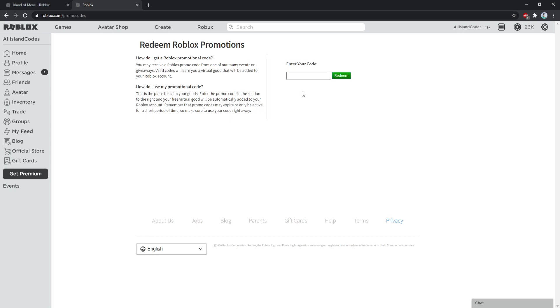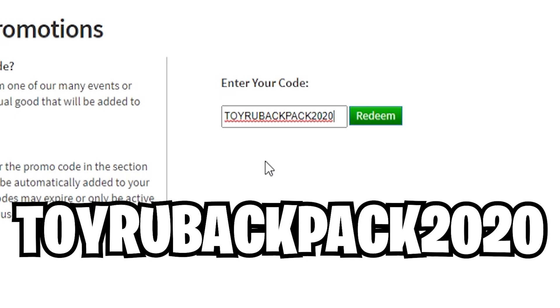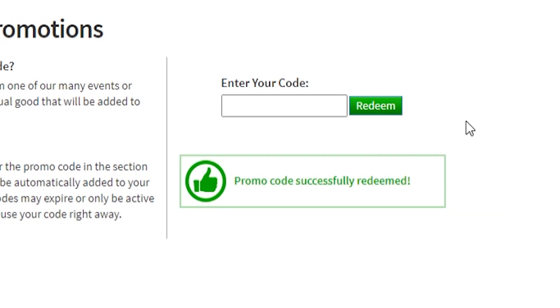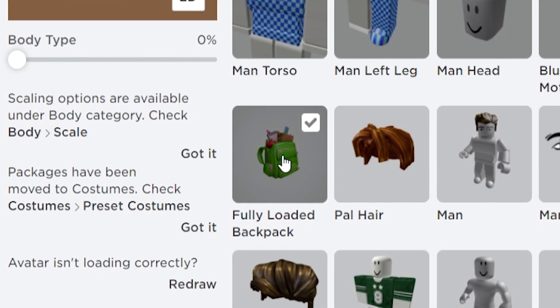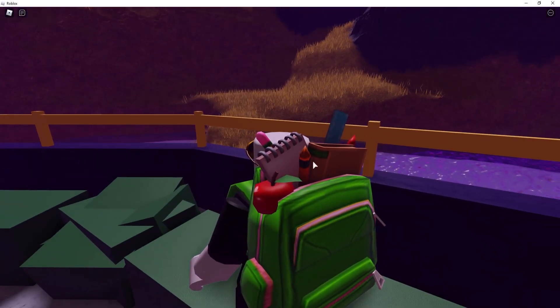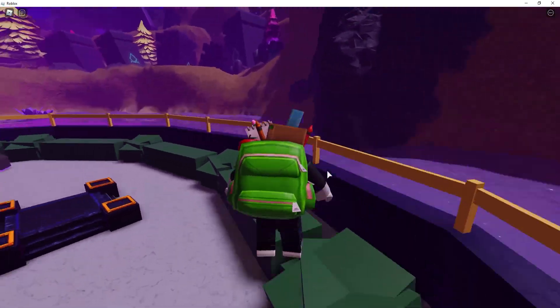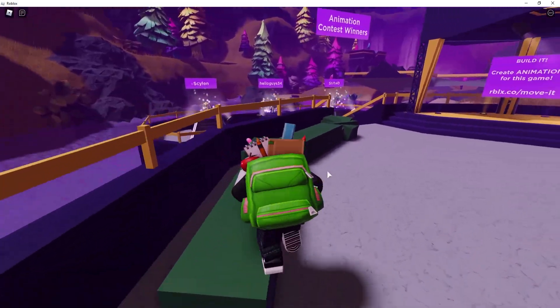Here is the first code we're going to redeem on roblox.com/promocodes. The newest code right now is TOYRUBACKPACK2020. This is a limited code so it's probably going to expire after a few days — make sure you redeem it right now. Hit redeem and there you go, successfully redeemed! We just got this fully loaded backpack — it's got pants, sticky notes, and an apple on it. That's actually pretty cool.